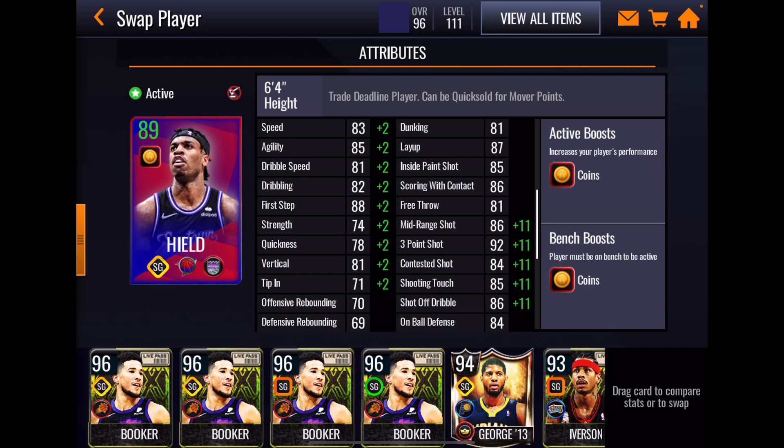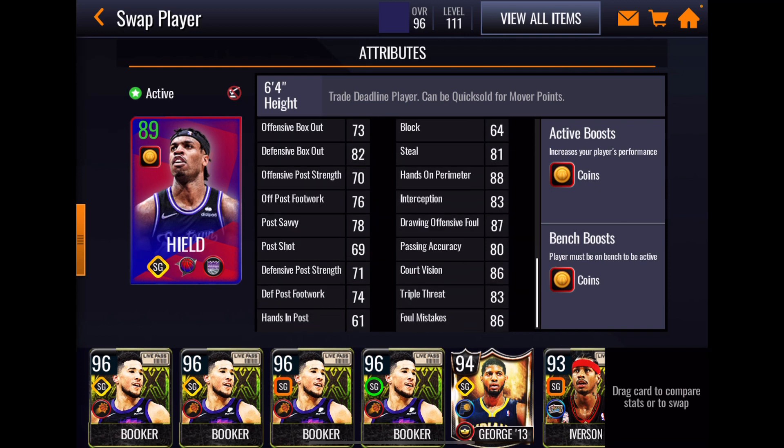Moving on to Buddy Hield — a 6'4" strategic shooting guard. The first thing you look at with a Buddy card is his outside shooting, and obviously with a 92 three-point rating it's pretty good. His contested and touch are pretty low, however this is only an 88 overall card. Athleticism stats are okay, nothing terrific. On-ball defense at 84 is fine, 81 steal is okay, 88 hands-on perimeter, 83 interception, and 87 drawing offensive foul. I expect him to hit the three.